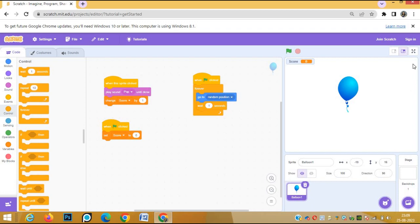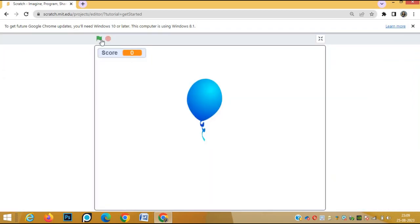Now let's go full screen and see how it works. Click on the green flag — the score is zero right now. Click on the green flag and the balloon will keep changing positions every one second, but you have to click it very fast. As soon as we click the balloon, the score will increase and the pop sound will come. This is the clicker game — we are clicking the balloon and the score is increasing.